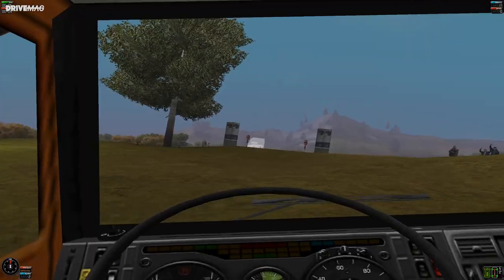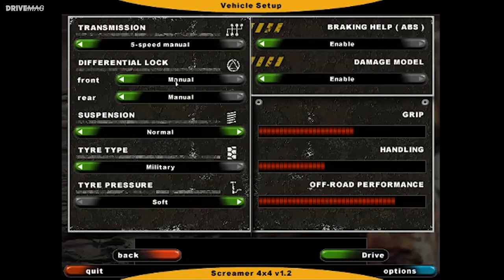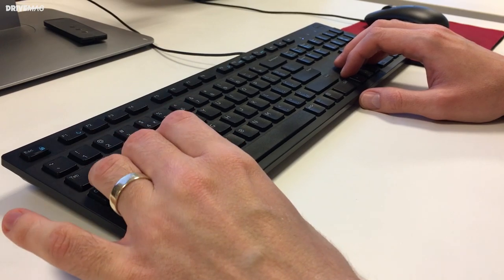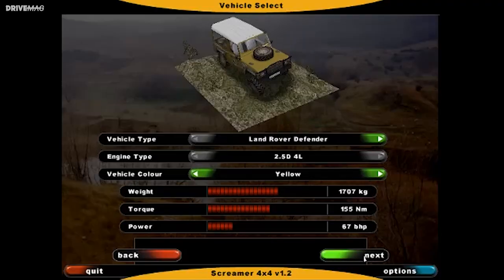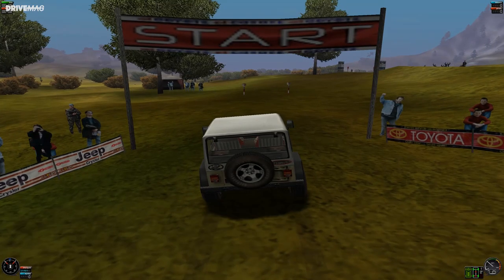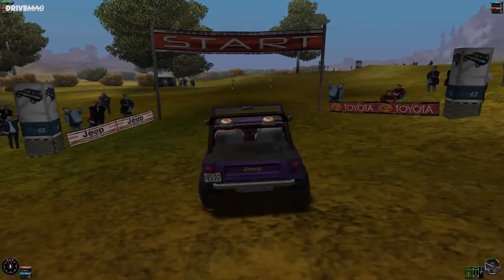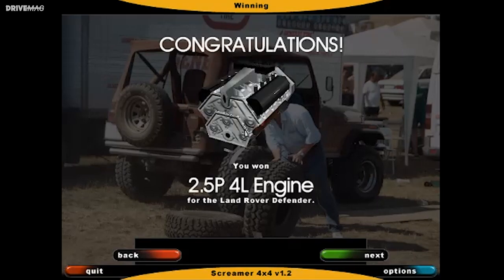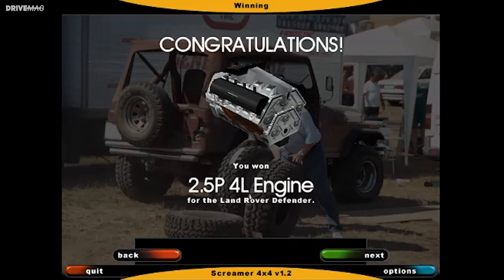Then there's the question of transmission choice. You can go for the automatic gearbox but then you're going too fast all the time, or you can choose the manual box but then you have to smash the keys two or three times to get the damn thing to shift. I started with the good old Defender and eventually equipped it with a V8, tractor tires and manually lockable differentials both front and rear. You can of course change cars from one course to the other but there's a catch — you only get upgrades for the car you're currently driving, so at the end of one stage if you drove the Defender you'll get a better engine just for the Defender. You get the idea.